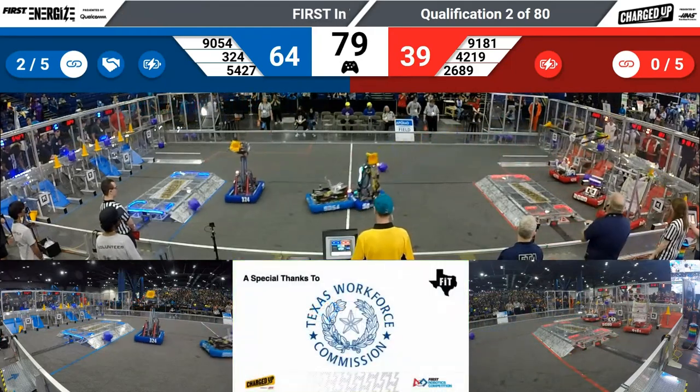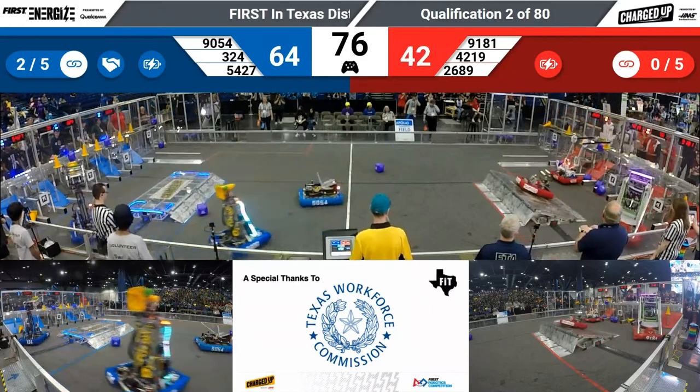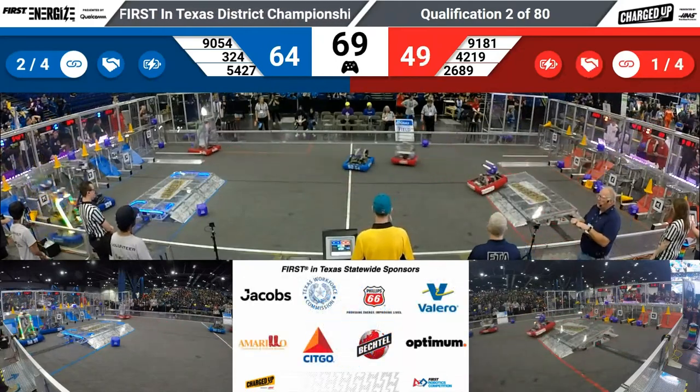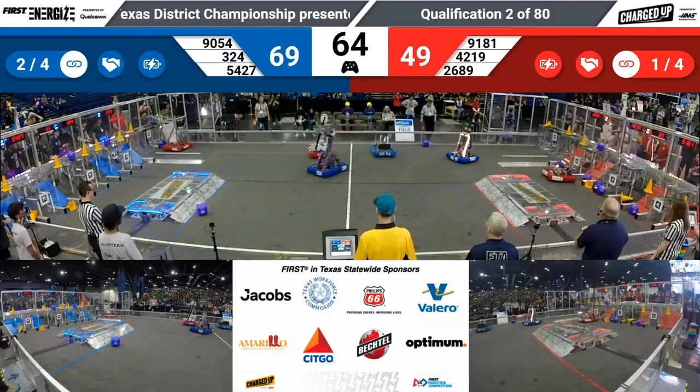39-64 — big lead for the Blue Alliance. Another cube being scored for red and a cone on the way from 42-19 — not quite, still trying, dropped it down low. Down on the blue end, Chips trying to score as well. 54-27 just scored for the Blue Alliance, heading back to the loading zone.